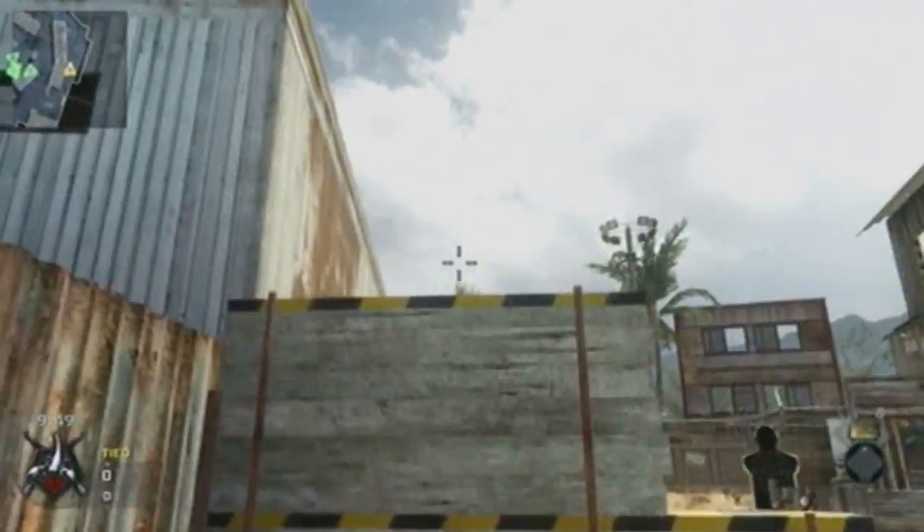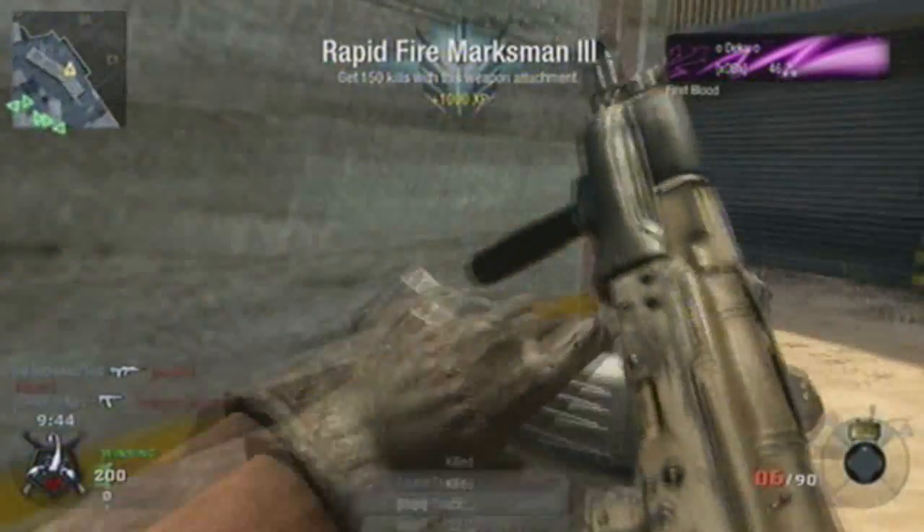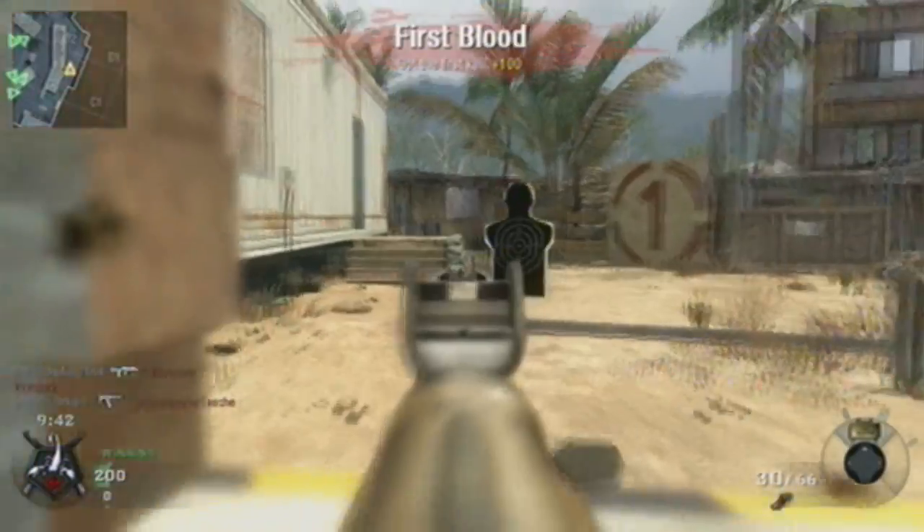Right here, what you want to do is throw a grenade just in case there might be somebody there — and there is. Pop him quickly, boom. Right here, these are the two places you can get killed: you can get killed from behind, but also in that door, and right in front of you, which is pretty obvious.